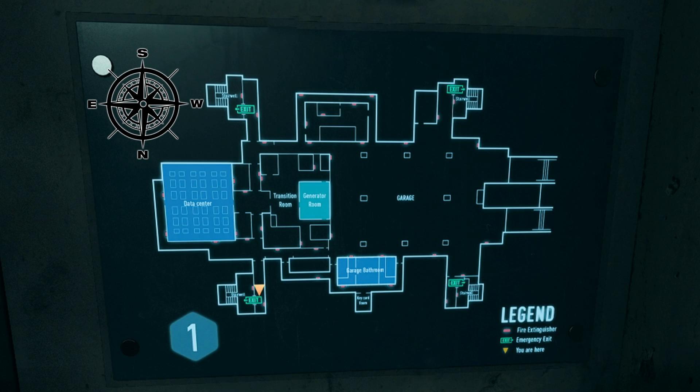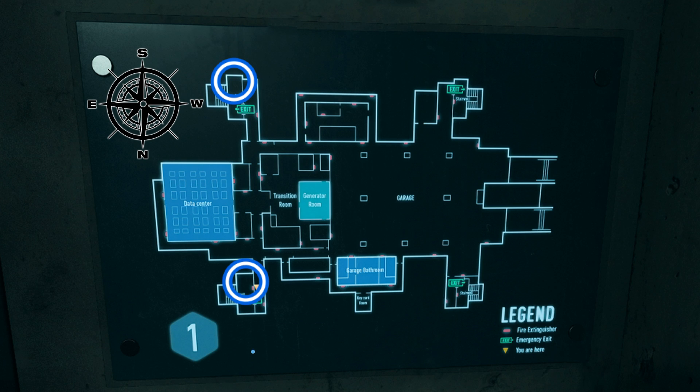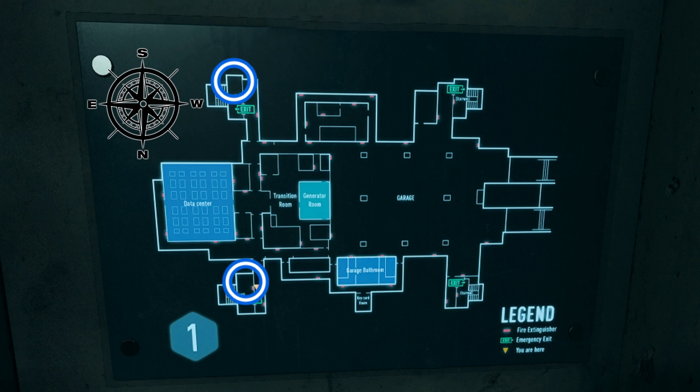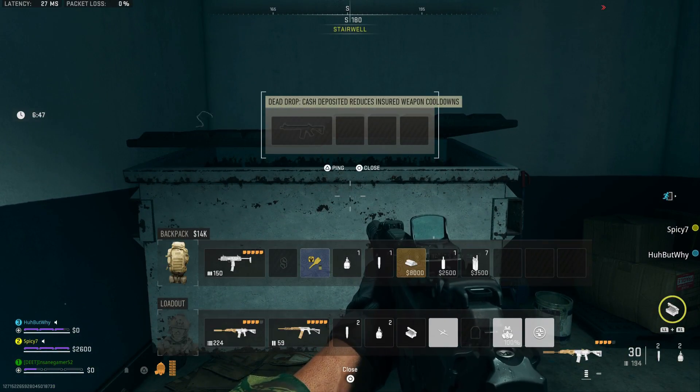Starting things off, you need to go to the Dumpster dead drop, which I've seen spawn at the bottom of both A and B staircases. There will only be one dead drop in each game, so if you don't see it at the first staircase that you check, then it should be at the staircase on the other side of the data center. Once you get to the Dumpster, just interact with it and stow the tracking devices in your inventory.